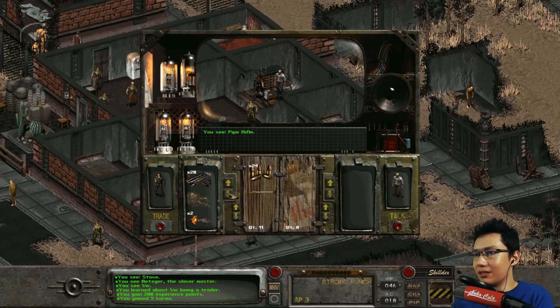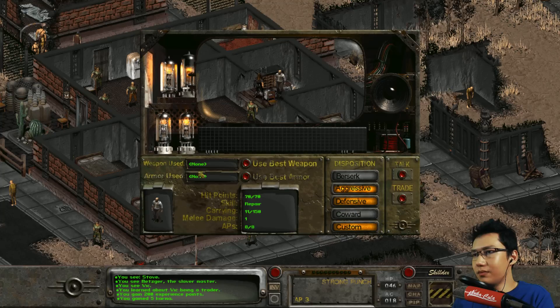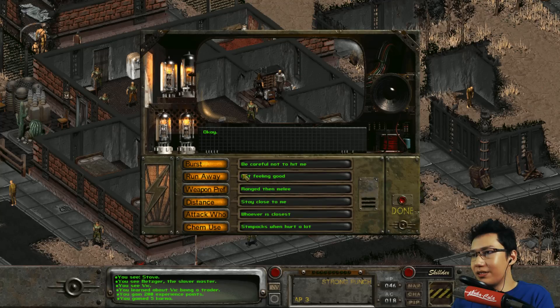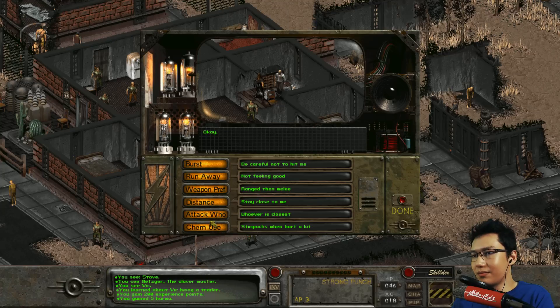Do I have a knife on me? I don't have a knife on me. I should probably give him a knife. Let's go back to his combat controls. Use best weapon, use best armor. Your combat controls - distance, attack who? Whoever is closest. That's fine. Stay close to me. Stimpaks when hurt a lot. I wonder how many hit points he's got - 70? He's got 70 hit points? He's stronger than I thought.